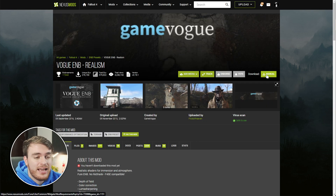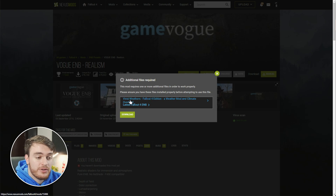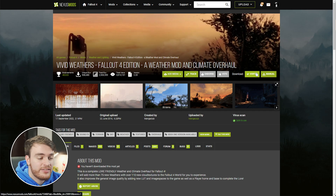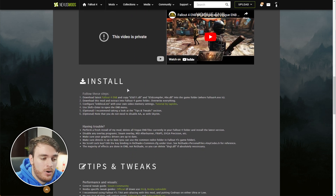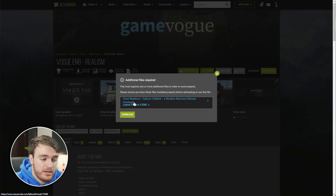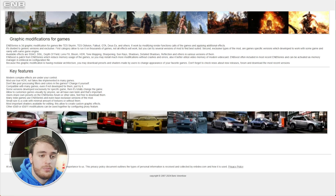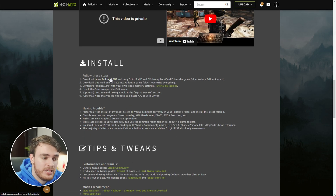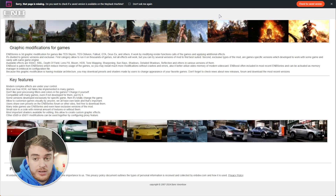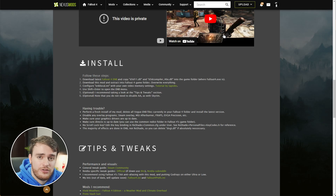To install this, we'll need to manually download it as there are a couple of different steps. There are a couple of requirements: Vivid Weathers and Latest Fallout 4 ENB. Unfortunately, at the time of making this video, it seems that I'm not able to download the ENB mod as the website seems to be down — it's just an information page with no downloads, and I even got a pop-up about checking the Wayback Machine. Hopefully at the time of you watching this, it should work properly.